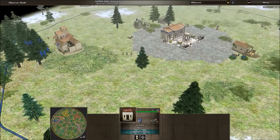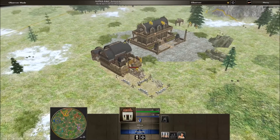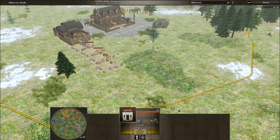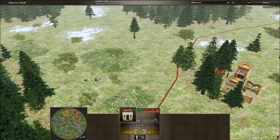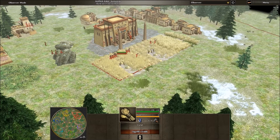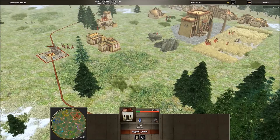We're going to see whether that early barracks pays off. Everyone tends to have around the same ideas: build your storehouse, build your farmstead, then start building houses, and depending on what you want, maybe an early barracks. The yellow player is building houses, though choosing not to chain them, which could be slightly less efficient. The red player has already begun to build farms and more houses.